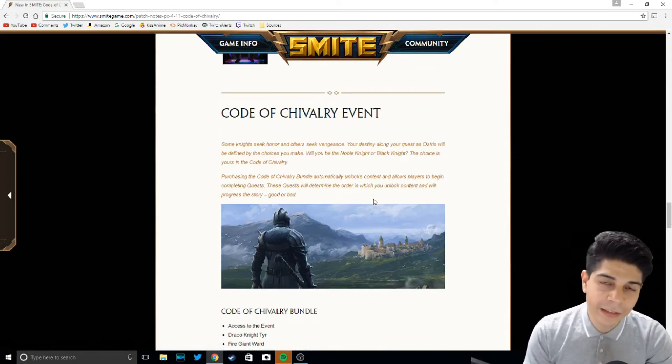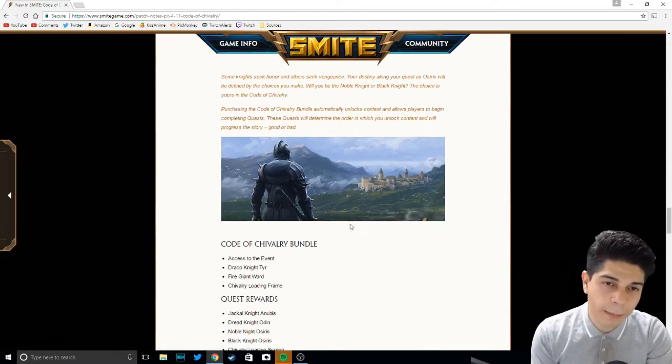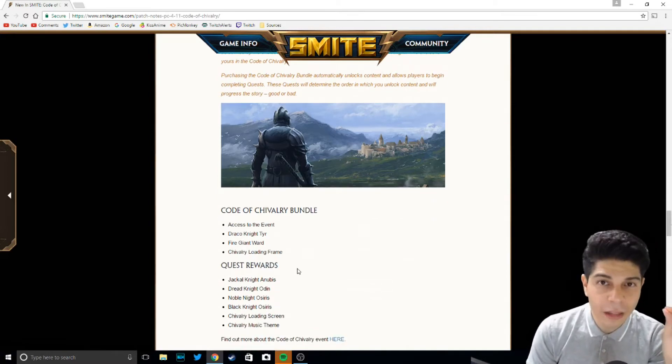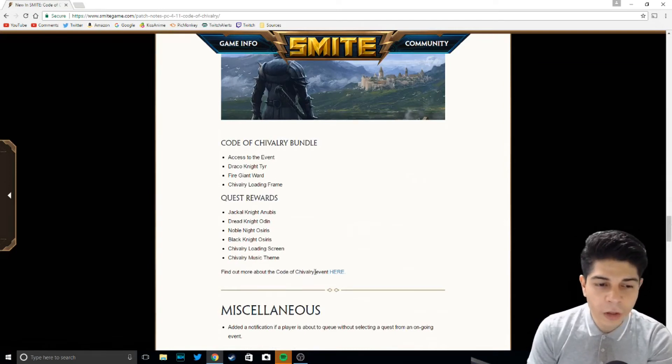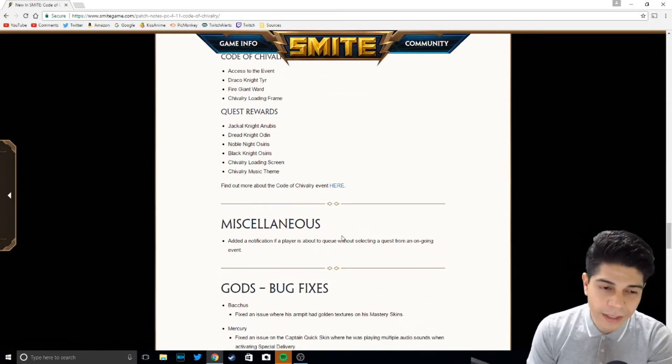The Call of Chivalry event is the new event releasing with the 4.11 patch. Basically, you have to buy the bundle to get access to the event. Buying the bundle gives you access to the event, a Draco Knight tier, a giant fire giant ward — which is like this mini fire giant as a ward, which is really adorable — and the Chivalry loading frame. Once you complete the quest in the event, you'll get the Jackal Knight Anubis skin, the Dread Knight Odin skin, Noble Knight Osiris, Black Knight Osiris, the Chivalry loading screen, and Chivalry music theme. That's a really good value — a lot of skins and a lot of content for the bundle.